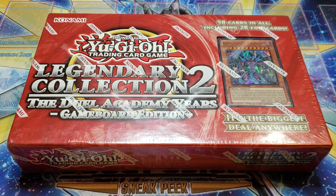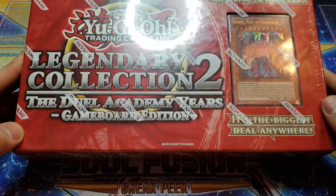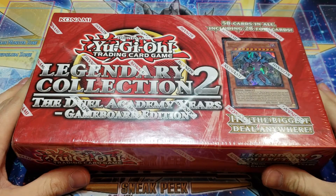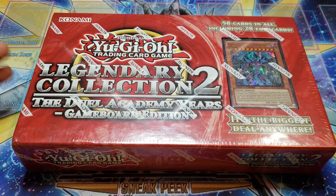What's up YouTube? It's POCG and today I have a special opening for you. It's not going to be our traditional blisters or packs. We've actually got the Legendary Collection 2, the Dual Academy Years Game Board Edition. This is a reprint pack of the original Legendary Collection 2 that they went ahead and released at the end of last year. Pretty cool to see these at your local Walmarts. I think they retail around $30, maybe $40.